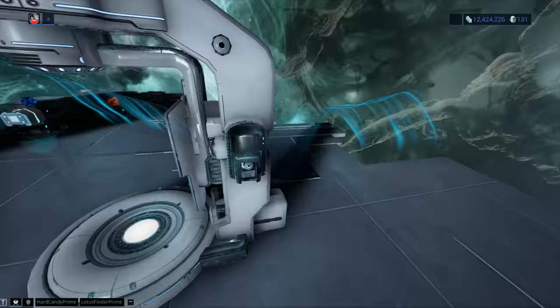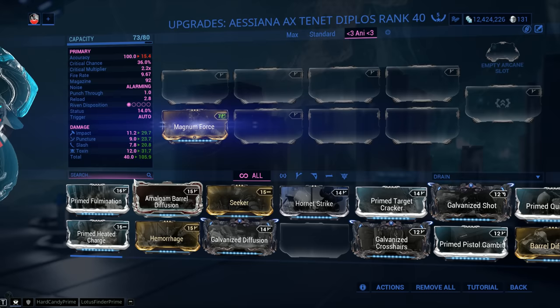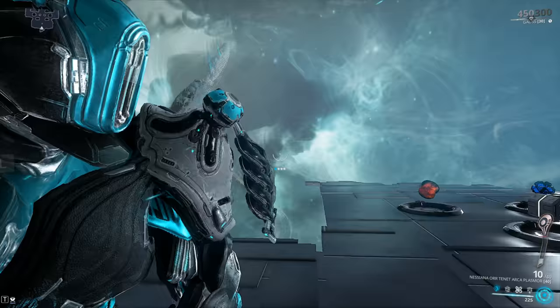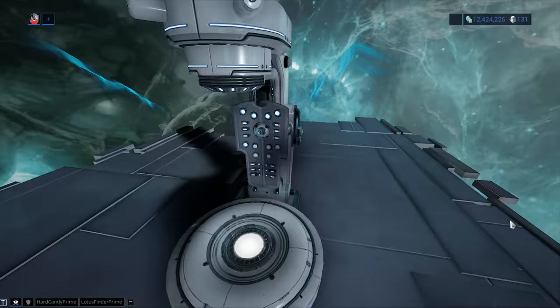With Steady Hands, it gets a whole lot more usable - it basically becomes steady as a rock, pinpoint accuracy. This matters because this is supposed to be a precision weapon being a critical weapon - you gotta go for headshots. So do consider Steady Hands, not just Lethal Momentum, which will make it easier to aim at your enemies. The accuracy is gonna be 100, and yes, you can use Magnum Force on the weapon if you so desire, though the accuracy drops to 15.4.